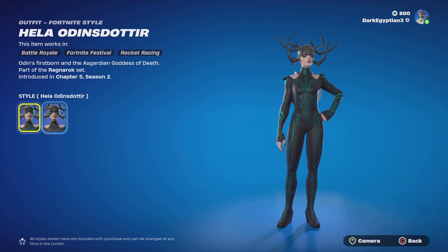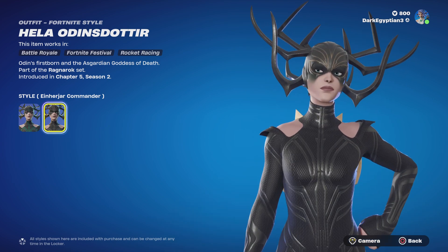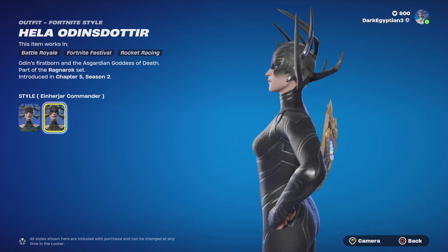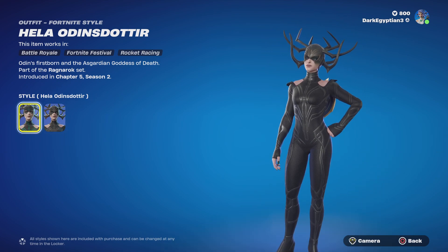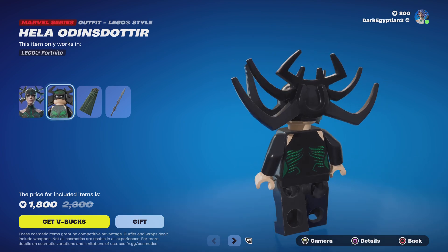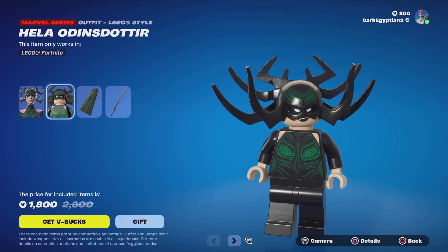Moving away from the default, we move into the Iron Yar Commander style, which goes a bit more black — something I noticed throughout the film. It's nice to have the alternate style. So we've got the Iron Yar style and then we've got the Hela style. Moving on to the LEGO style, we have Hela, which looks really really cool. I love the fact that they kept the giantness of her crown.